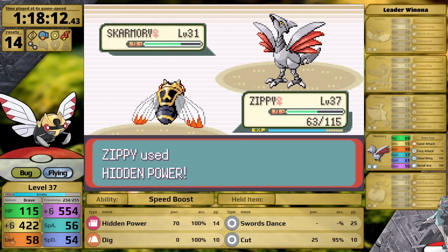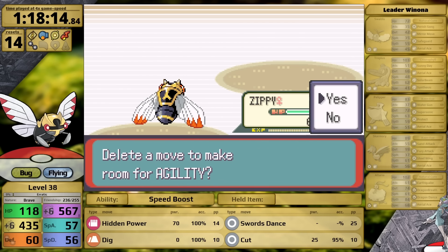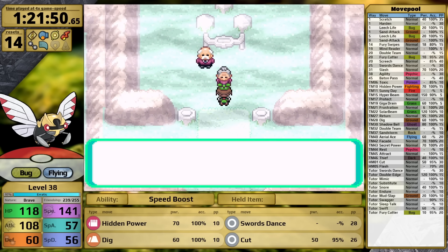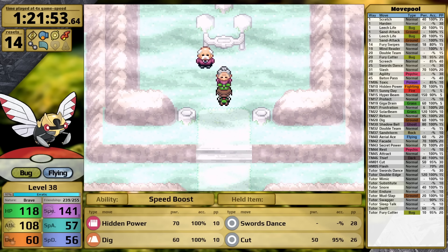Winona sends her Ace Alteria first, which sets up Dragon Dance to try to match my speed and attack — but because of Speed Boost I have a ridiculous amount of speed anyway, so there's no chance she moves first. I finish her Ace in two hits and move on to Skarmory — Hidden Power Fighting is useful here, and I one-shot it. I beat Winona on my first attempt. My prize is the ability to learn Agility, which — we do not need more speed. I also make a small mistake at Mount Pyre: after defeating Team Aqua, I don't pick up the Shadow Ball TM, and I really should have.